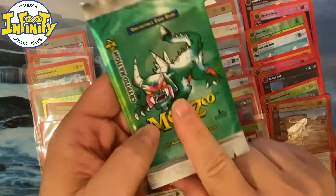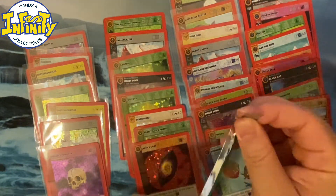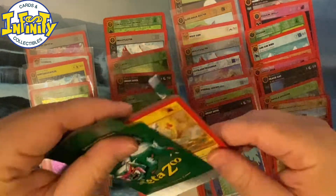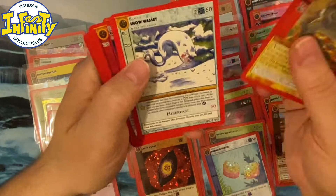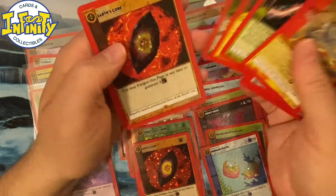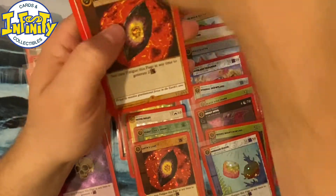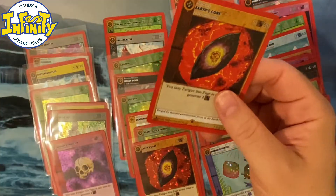Last booster, guys. I still never saw this guy, and seriously I don't know how many booster boxes I'll need to open to get a full collection. Lava Bear, Proton Beam, Shocker — one more core. Okay, well, we got a lot of those. This time is ridiculous.